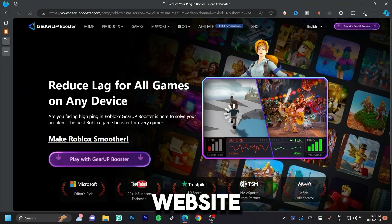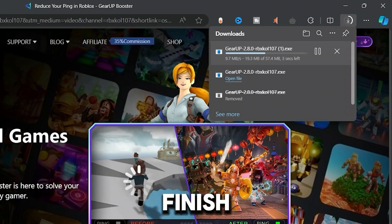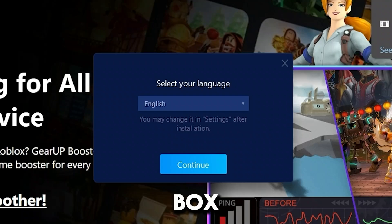Once you load onto the website, the first thing you're going to see is that it says 'Make Roblox Smoother.' Go ahead and click on 'Play with GearUp Booster' at the bottom, then wait for it to finish downloading at the top right-hand side. Once it's done downloading, go ahead and click on it and wait for the installation box to show up.